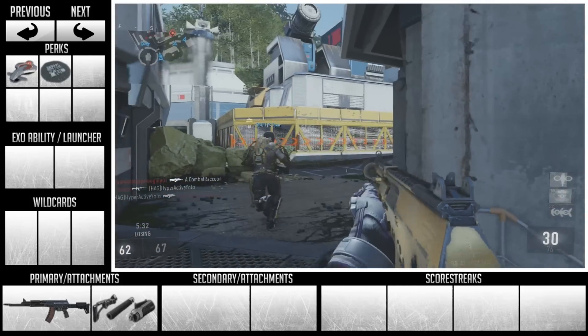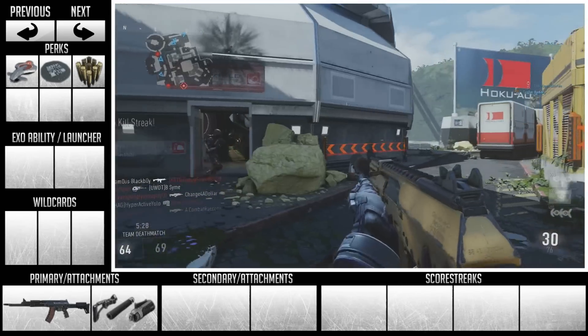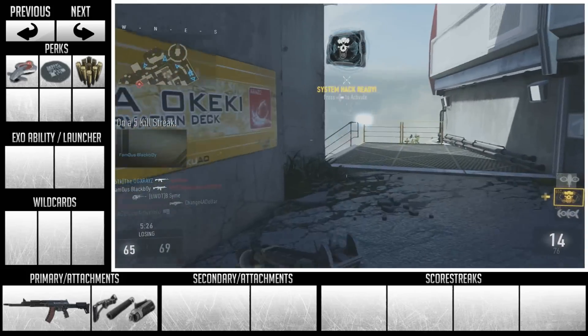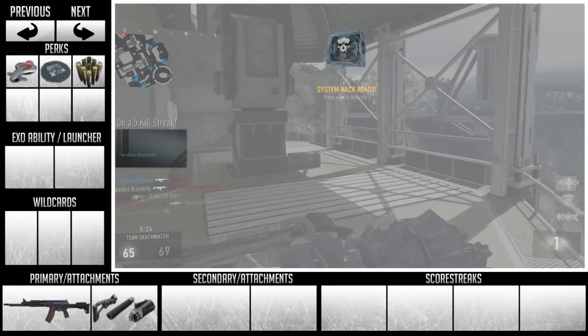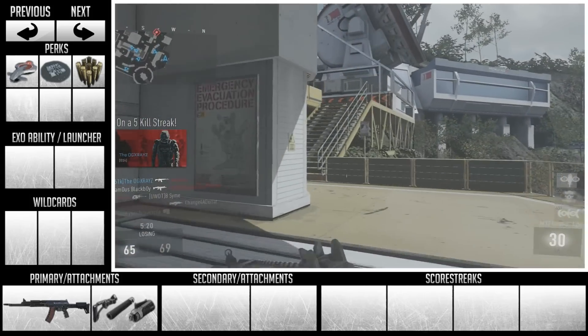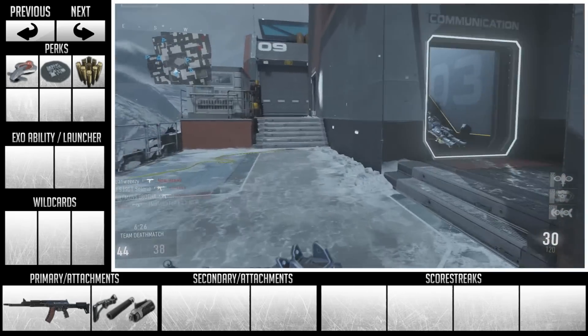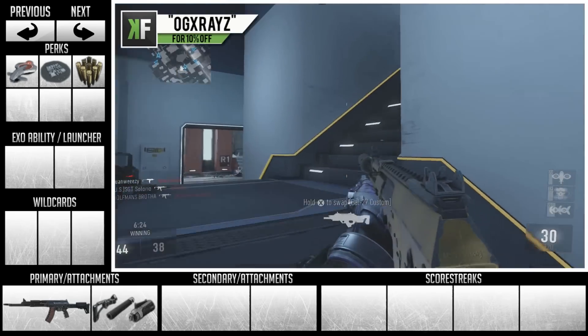For your third tier perk, I recommend scavenger. ARs run out of ammo really, really quickly, especially in Advanced Warfare. You're going to see yourself wasting a lot of ammo since gunfights are a little bit longer than in previous Call of Duty games. You're going to be going through ammo fast, so you want to make sure you never run out — especially if you're going for those higher score streaks.